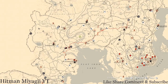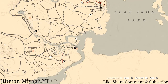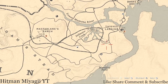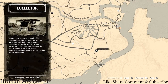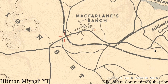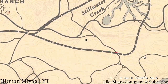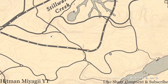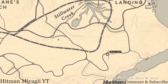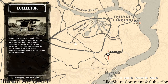First things first, let's get to Madame Nazar's location. Today she's back at McFarland's Ranch, or just outside of it near Thieves Landing or Manteca Falls. How I personally get to her when she's in this area: I fast travel to McFarland's Ranch, then take the train track down to her location. Keep going straight and she's right there at the end. She will be here until 2 a.m. Eastern Standard Time.